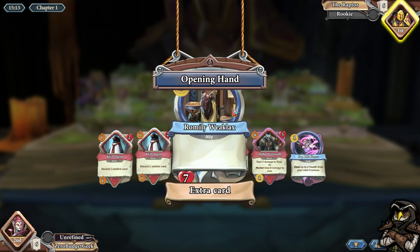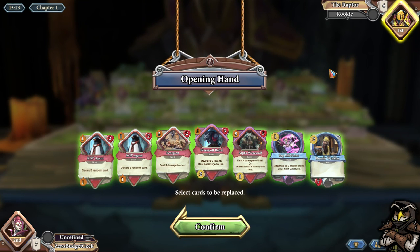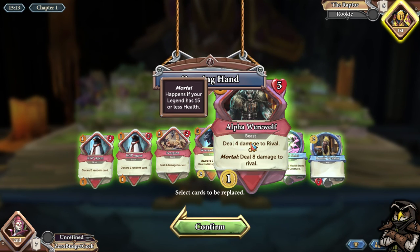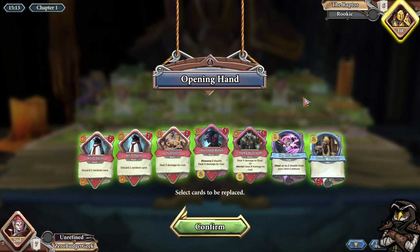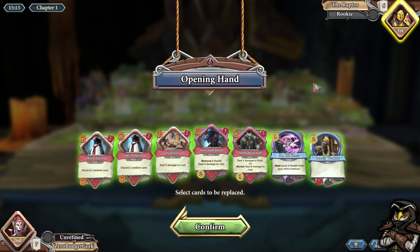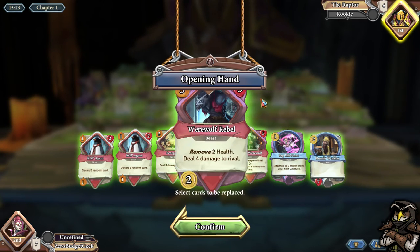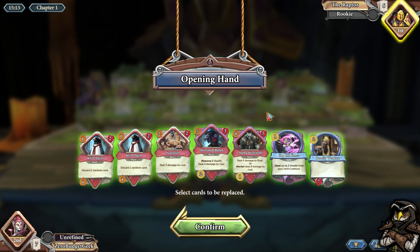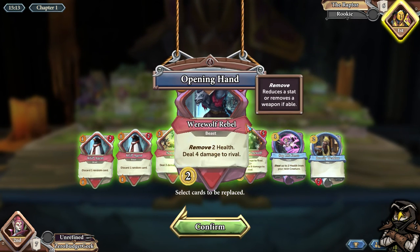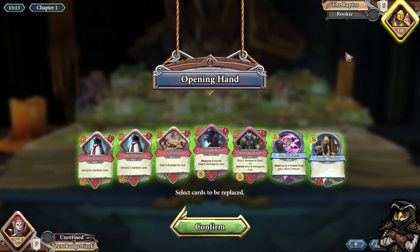We're going second. An Alpha Werewolf is really nice if we can hit him early. We can do this right at the beginning — take 16. It's kind of dangerous. We can play Alpha Werewolf, hit him for eight, Sap this to hit him for another four — that's twelve damage total — but we're taking 16 to hit him for 12.